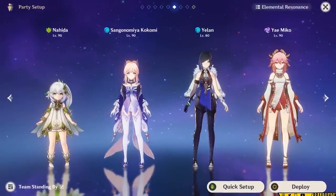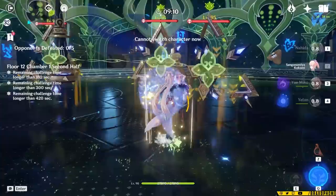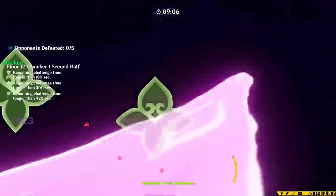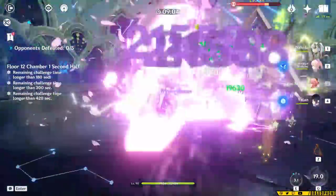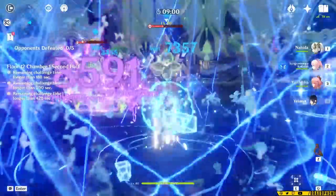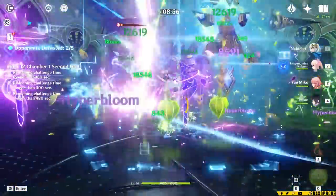The first team comp we're going to be talking about is a Hyperbloom team with Yae, Kokomi, Yelan, and Nahida. In Hyperbloom specifically, running an Elemental Mastery Sands can be better than Attack Sands for her, just because her turrets gain partial EM scaling. So as long as you're triggering Hyperblooms consistently and hitting enemies, EM Sands can win out.